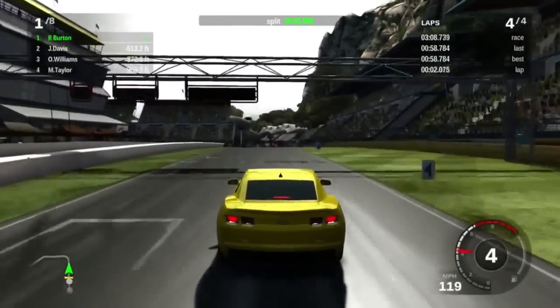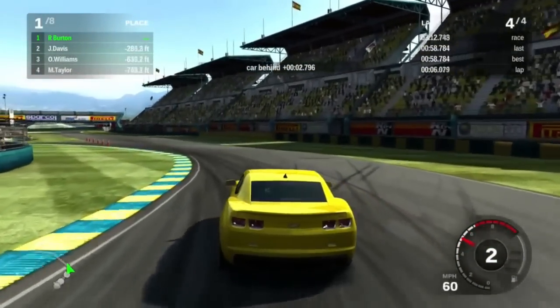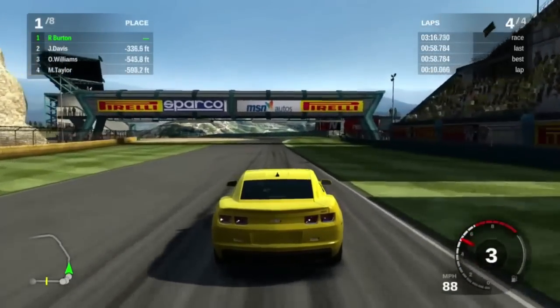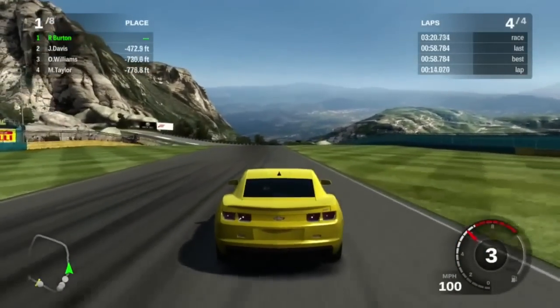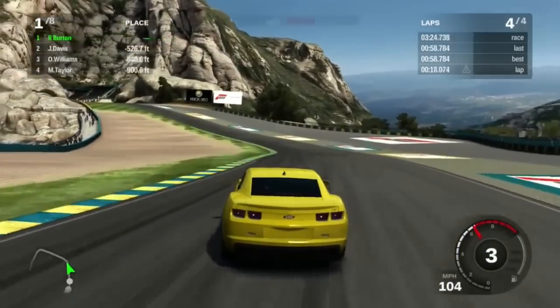Final lap of race two. Pulling away from everybody, and Williams is in front of Taylor again in his GT500. I went a little wide into the grass — hello, grass, how are you?